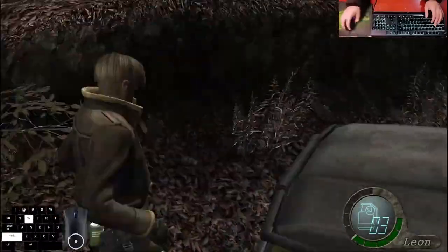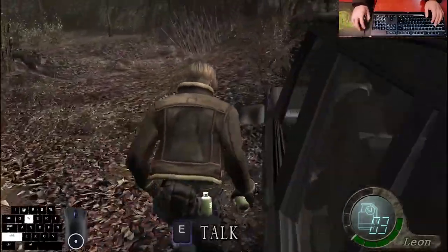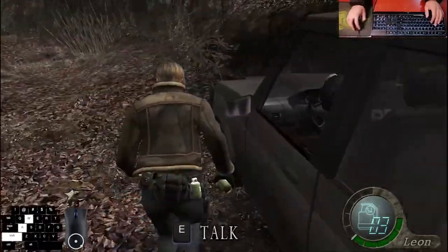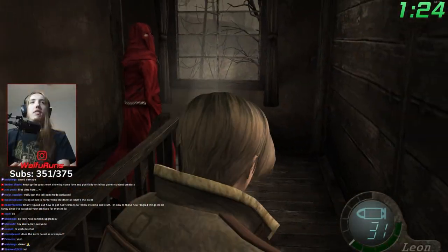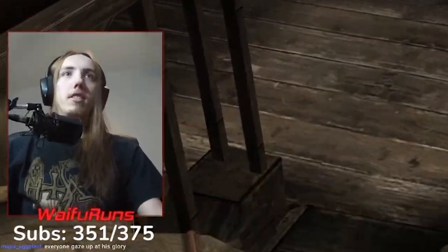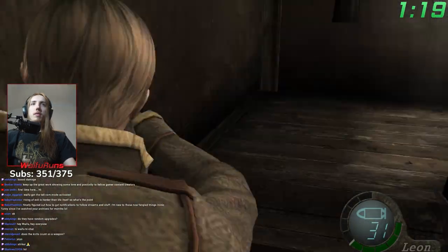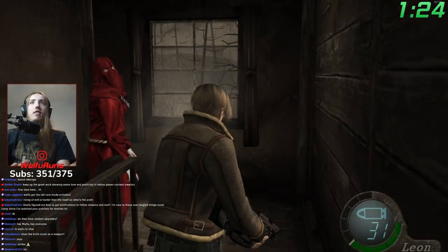It's also interesting because you can't quick turn with the Matilda. Quick turning is a common technique in RE4 speedrunning where you turn the camera before you aim, then press the aim button to snap Leon in the direction that you want. This makes movement much more smooth by allowing for fast, sharp turns in any direction. The Matilda, for whatever reason, doesn't let you do this — it's the only gun you can't quick turn with. I knew for sure that this would get me killed eventually, but I had to just deal with it.